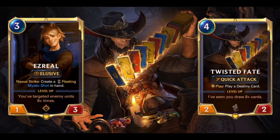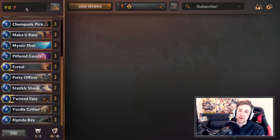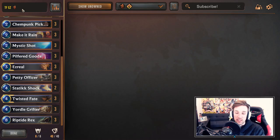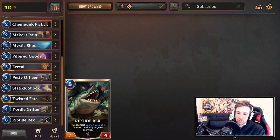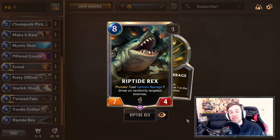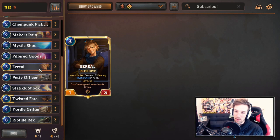So going through the list here, I just want to say one of the most noticeable differences in the current deck compared to previous versions is going to be the inclusion of Riptide Rex. This gives you the ability to level up Ezreal simultaneously, almost in one turn — each cannon barrage counts as a level up condition to Ezreal. Let's go into depth about Ezreal. Ezreal is the win condition, he's a three mana one-three with elusive.